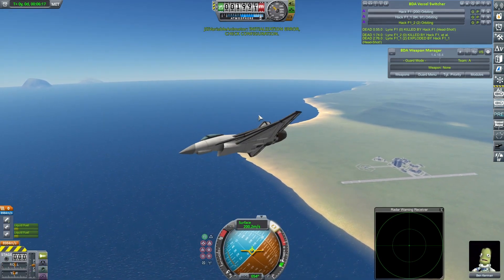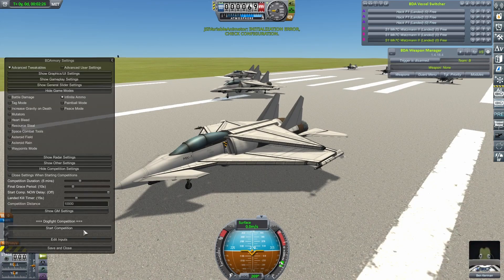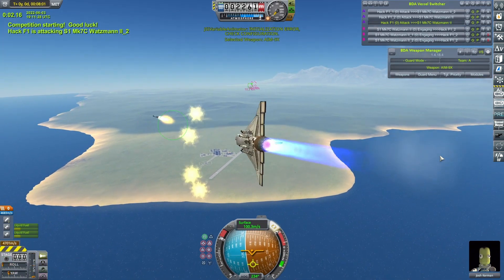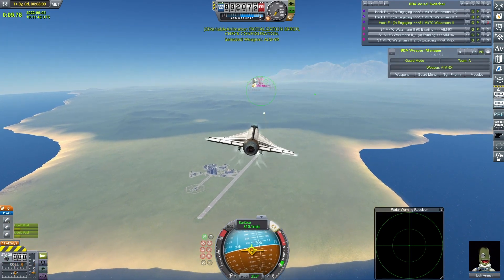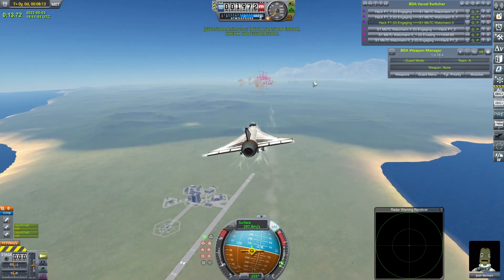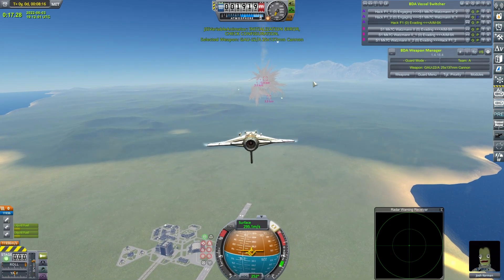Let's move on and see if we can up the challenge a little bit. A convincing first test for the Hacks, but my design skills have never been exceptional, so to give this a more rounded challenge we should go to a subscriber craft — one that's impressed me in a recent mailbag stream. I'm going for the S1 Mark 7C Waltzman 2 by Ben Arum. This is also the first video I'm recording on my brand new — well, brand new second-hand — graphics card, so thank you to patrons and everyone who supported the channel for making that possible.